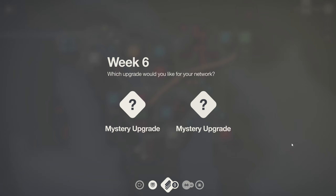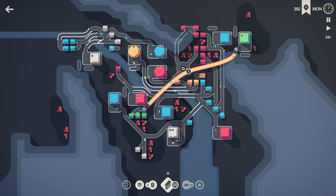Take three, I'm having problems with speaking. We are going to start off with week six on Mini Motorways and it's going to be a mystery which upgrade we are going to get. I'm choosing this one - traffic lights, perfectly what I need.